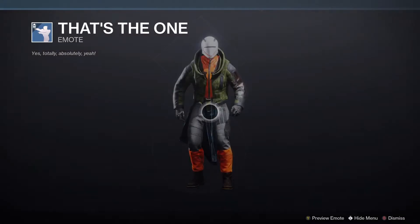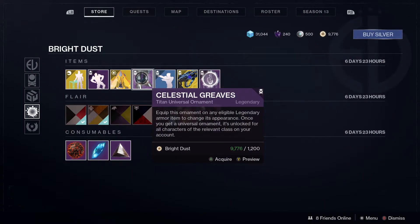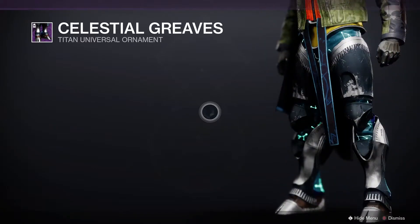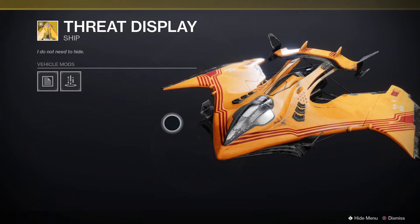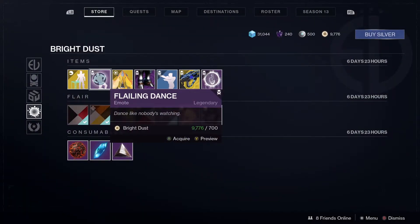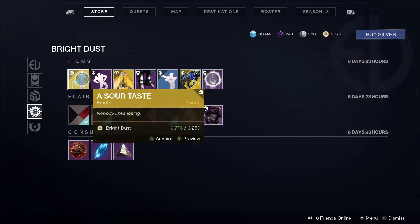We've also got an emote, the Celestial Greaves leg armor, the Threat Display exotic ship — which is very good — the Flailing Dance emote, and A Sour Taste.